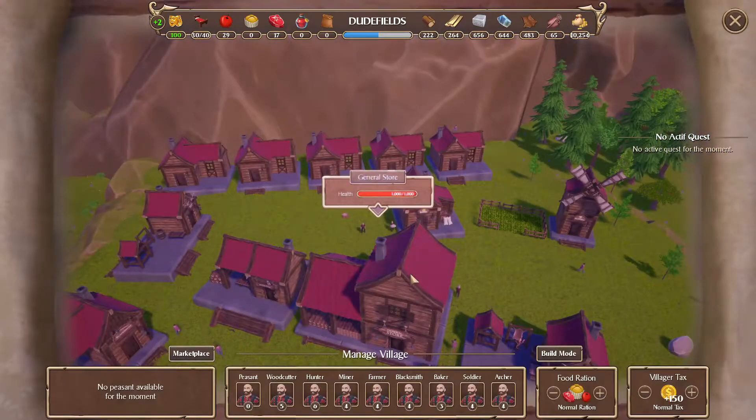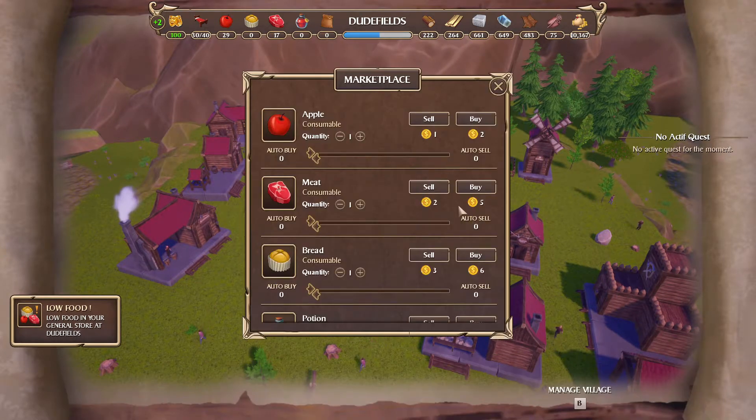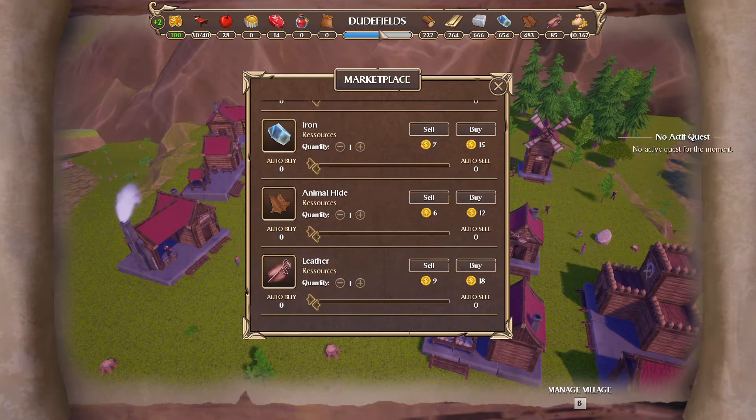Like I said I'll show you the build menu. So here's the marketplace button - you see, if you push on this you can then buy and sell these resources. You've got your food, your potions, everything - I believe that's along the top.